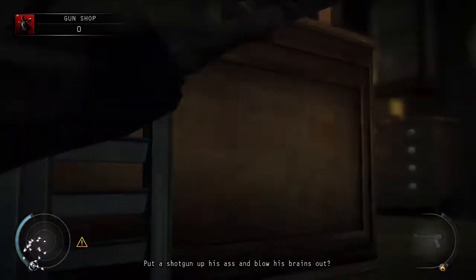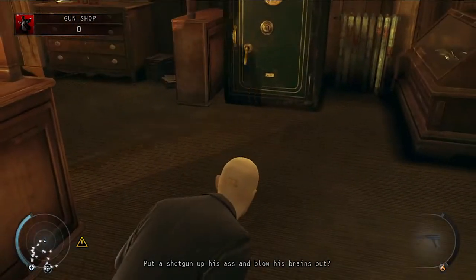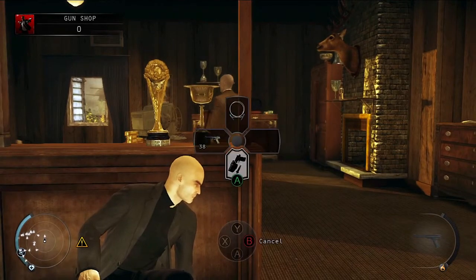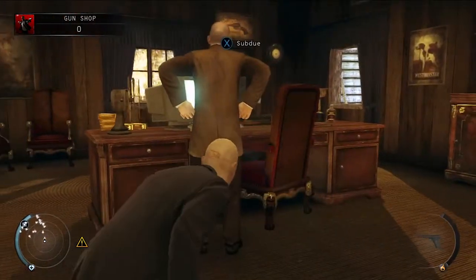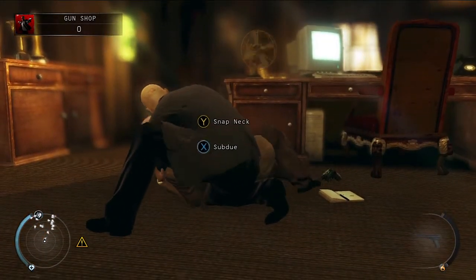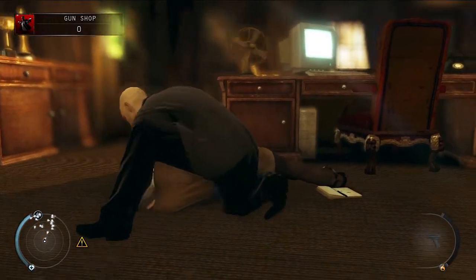We're crawling through the vents — you don't have to worry, no one will spot you. Once in this room, you'll notice there's one old man here. Make sure you don't have your fiber wire equipped. You can see me unequipping everything there, and make sure to subdue him. You can hide his body to make up for the points you lose for doing that.